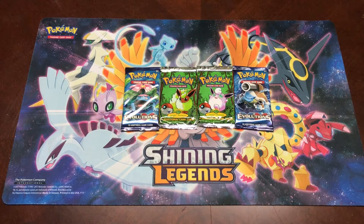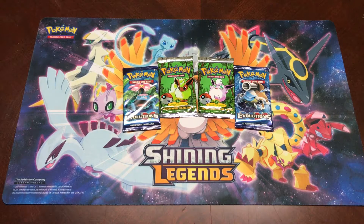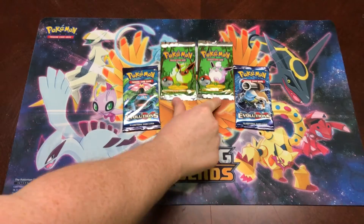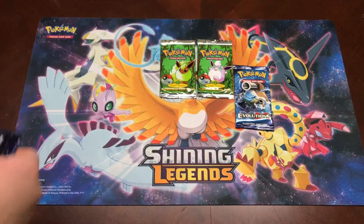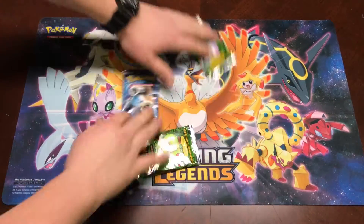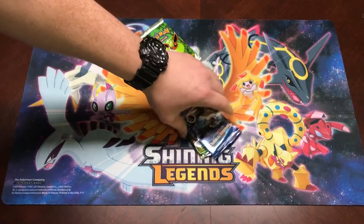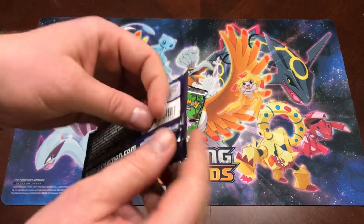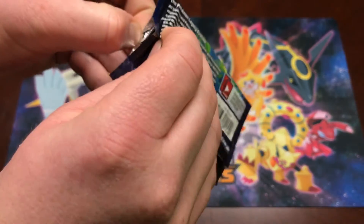Yo, what up YouTube, Blast Noise here doing a little old school versus new school. Everybody seemed to like that, so I'm gonna do it again — except this time we're doing two packs of first edition Jungle. I spent $1,800 on the box, which comes out to $50 a pack, so that's $100 right there. We'll mix in Evolutions — Jungle, Evolutions, all that good stuff.